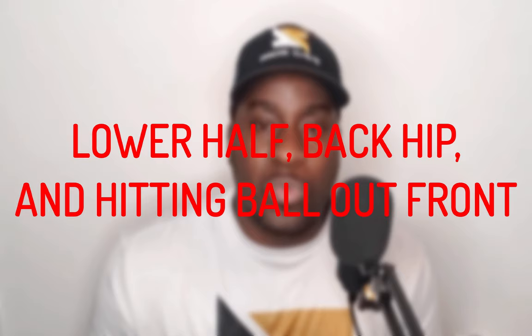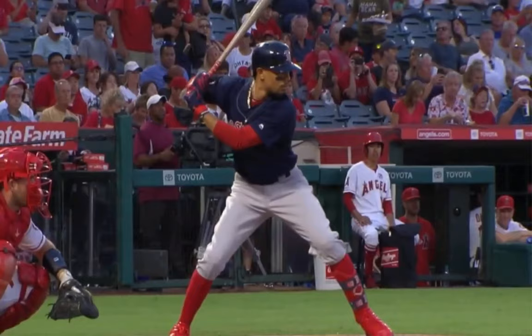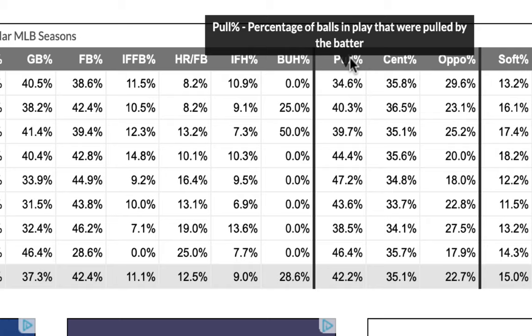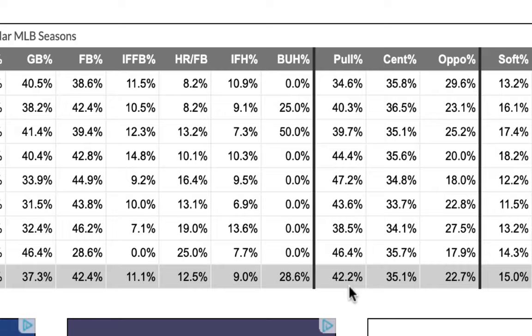The next thing you need to work on to improve your power is your lower half and the back hip. Let's look at Mookie again — notice how his back hip starts rotating to let his hands get out front. This is how he hits for power, because he hits the ball out front. If you want to improve your power numbers and drive the baseball, you have to hit the ball out front. When we dive into Mookie Betts' numbers, we see that he pulls the ball around 42% of the time, which is very high. Since he pulls the ball more in the air, some of those balls turn into doubles and others turn into home runs.